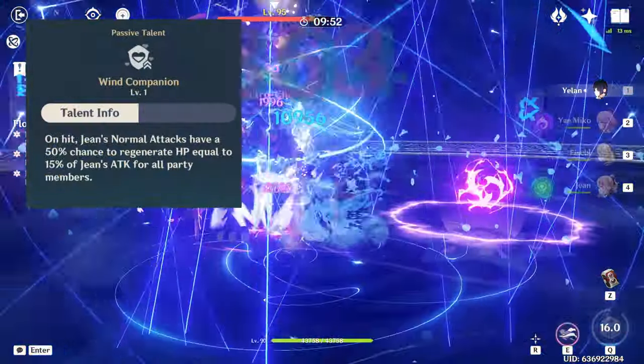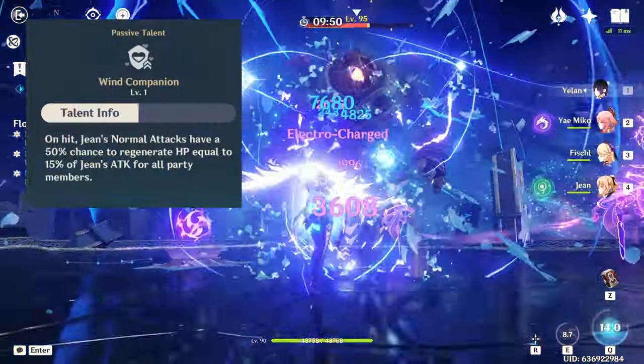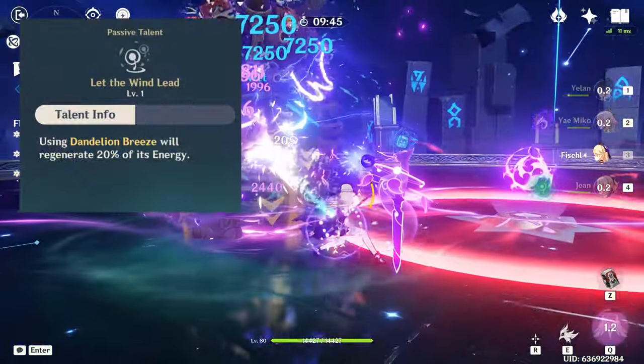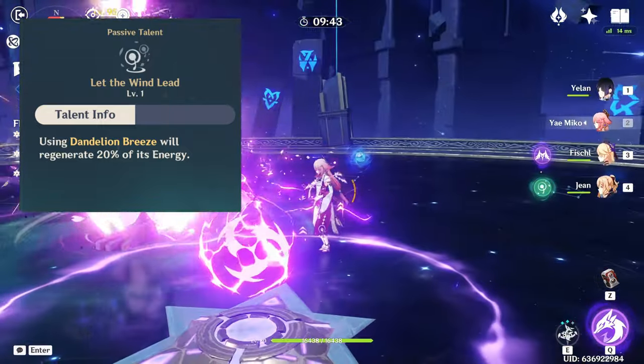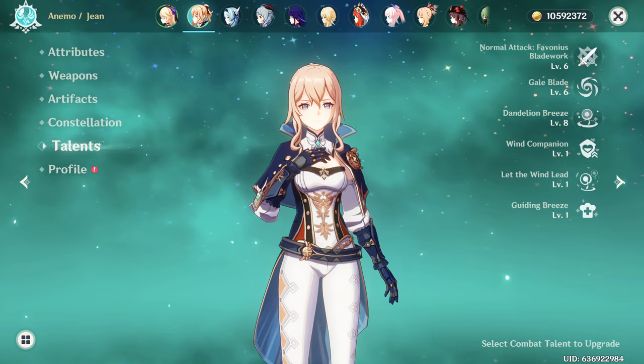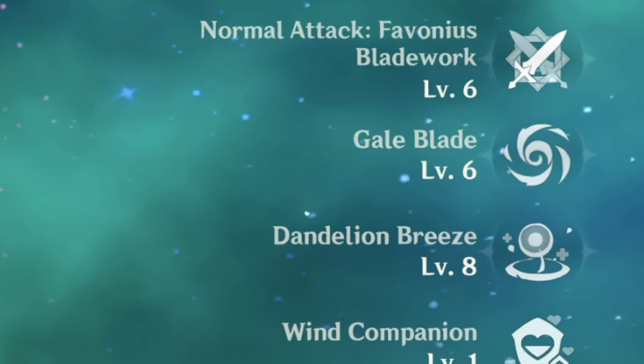Wind Companion allows Jean's normal attacks to regenerate HP equal to 15% of her attack for her team. Let the Wind Lead will regenerate 20% energy after she uses her burst. Her most important talents to raise would be her burst and then her elemental skill.